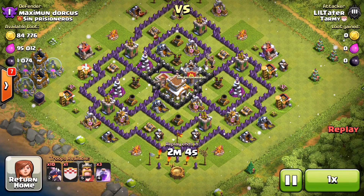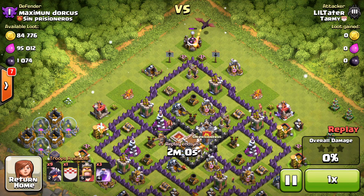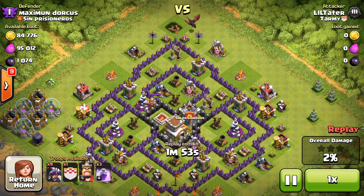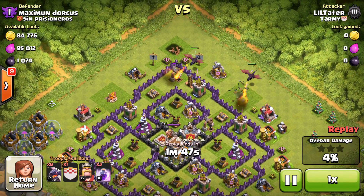So this attack here was pretty simple. Found a Town Hall 8, so this is going to be really easy to take out. All those air defenses are bunched into the middle, so just putting a dragon on that lab right there. I put two on the camps maybe, and one on the camp over there.